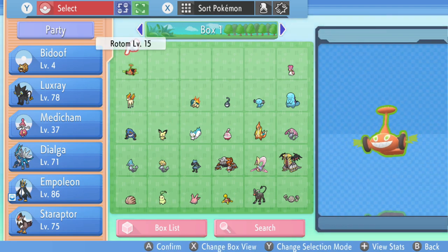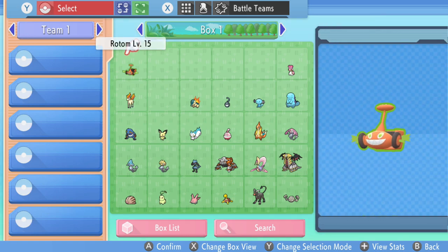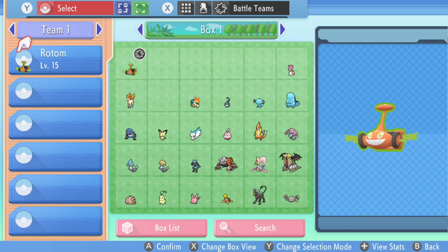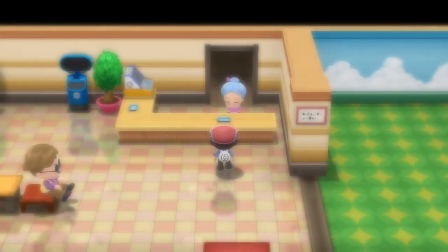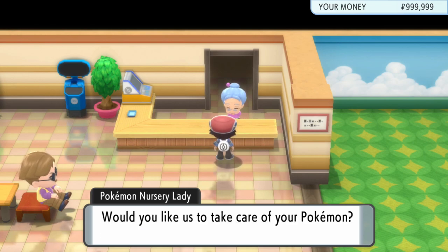The next step is to put the Pokémon in box one slot one into your battle box as your registered team Pokémon. After you've done those steps and registered those two Pokémon from the slot boxes, you're going to go ahead and talk to the Pokémon nursery lady.